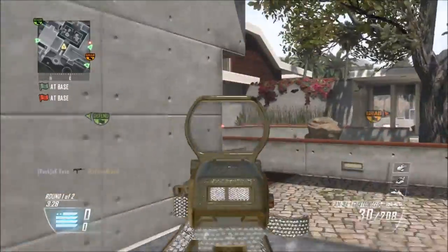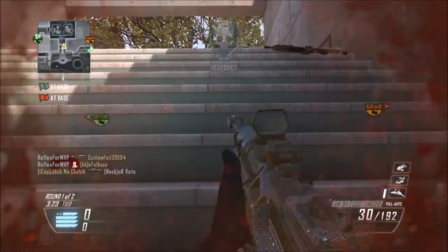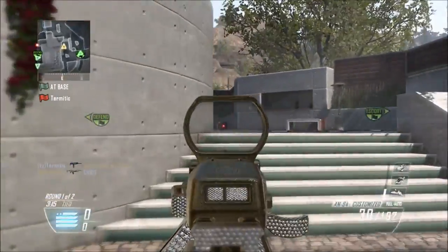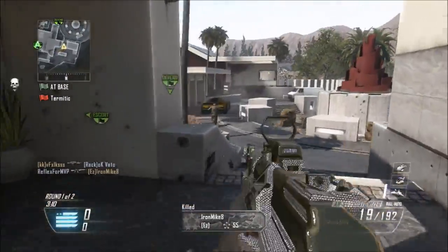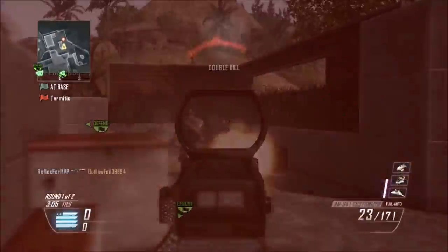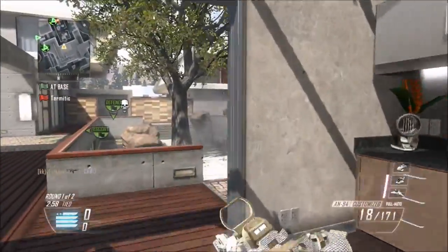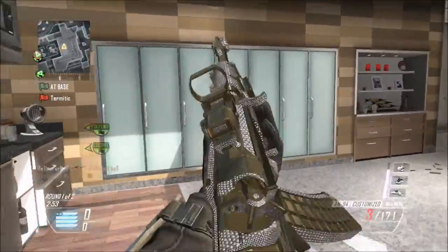I wouldn't do this on a map like Slums or Standoff because you can get shot from so many different angles, and there are a lot of different spots that other AR Slayers can pick you apart if you pull the flag. You guys will see me in certain situations — I'm a Slayer. I hate grabbing the flag, I hate grabbing the bomb, but if I need to, then I'm going to. I end up doing an insane play back in their spawn in the second round, which helped us clutch up and get the win.